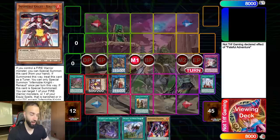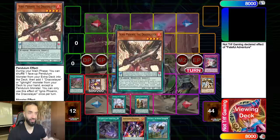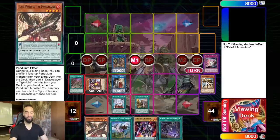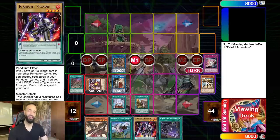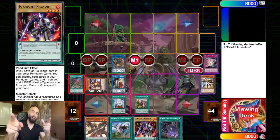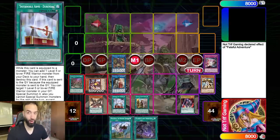You go Renard to add Durandal, then use Durandal to get Ignis. What are these scales? Two and seven. Isolde says you cannot special summon or use the monster effect of the cards you add — but Ignites are a spell effect. Mind blown.